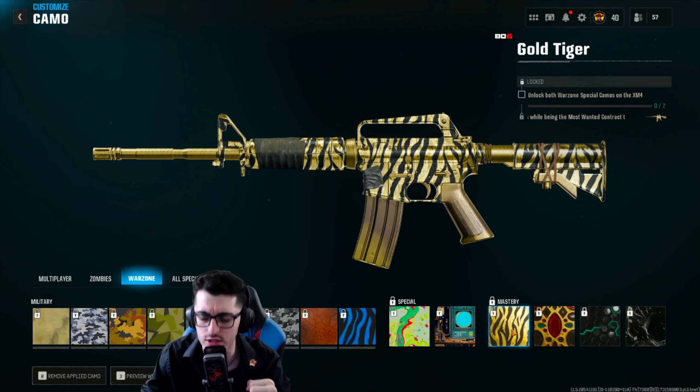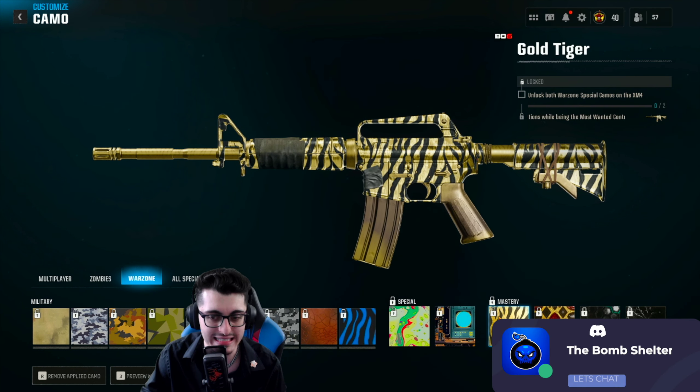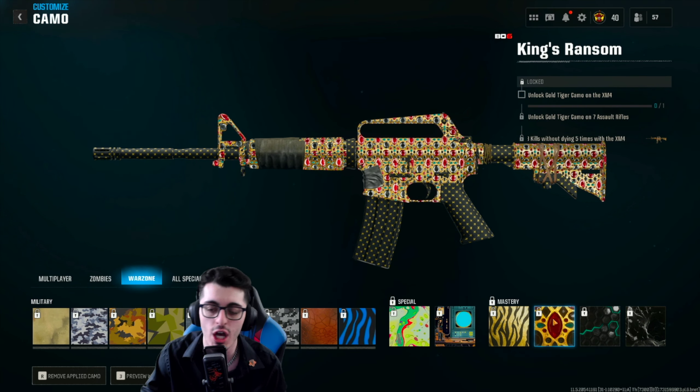You can obviously go for the Gold Tiger mastery once you've gotten both specials first. When it comes to King's Ransom, the second mastery camo, they want you to have gotten Gold Tiger on at least seven assault rifles in Warzone — this can include DLC weapons; it doesn't have to be the launch ARs. Once you've gotten seven Gold Tigers, the King's Ransom challenge is to get three kills without dying, five times, while using the XM4.